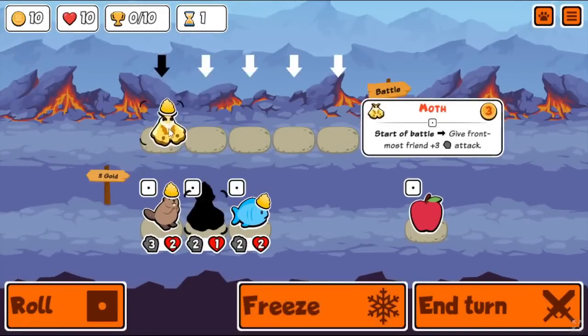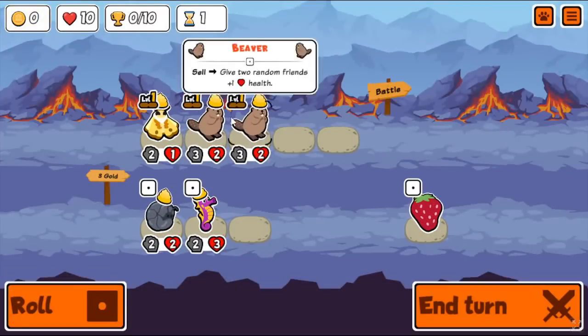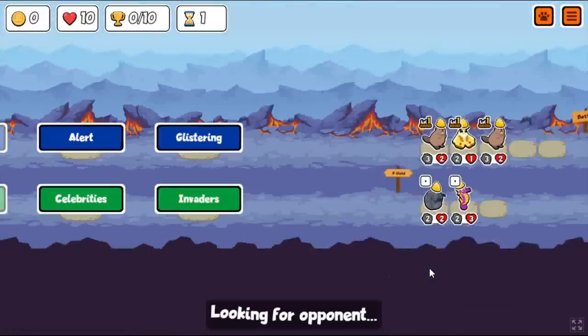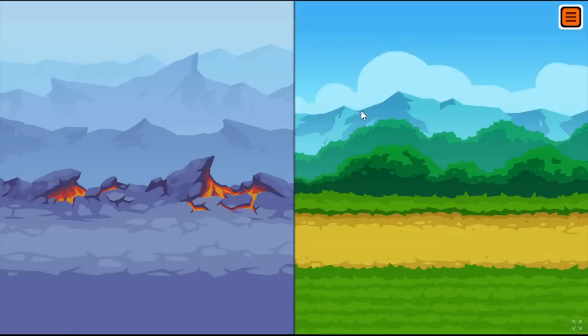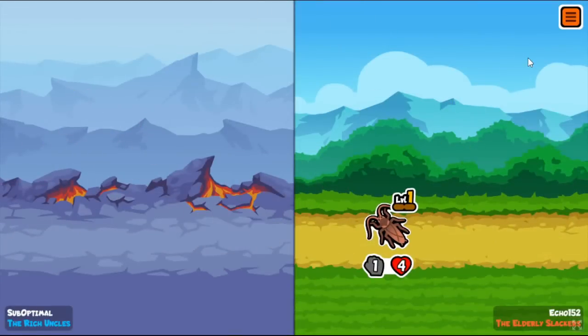This arena run shows off an absolutely insane food build. I got early alpaca, which is just such a game changer, because you can get level two alpaca and then the level ups just start flying. You get two level twos, you get instant level three - it's super easy to get those levels, and it makes the game even more fun.